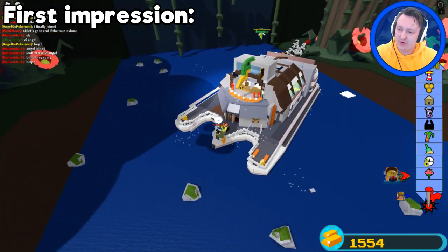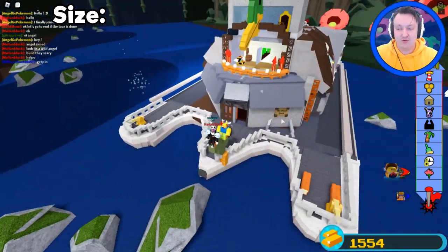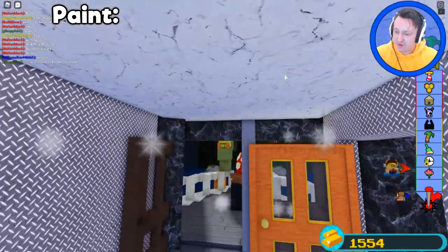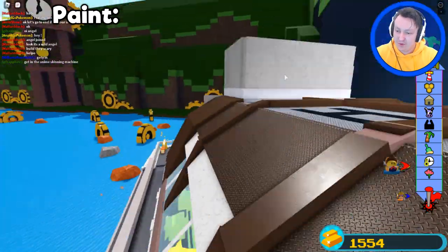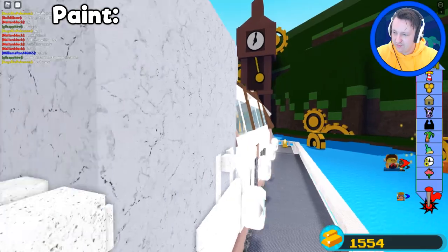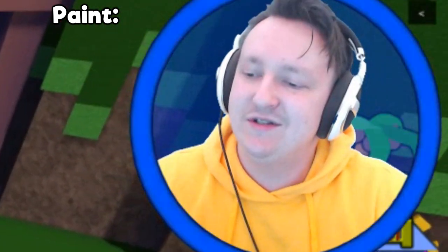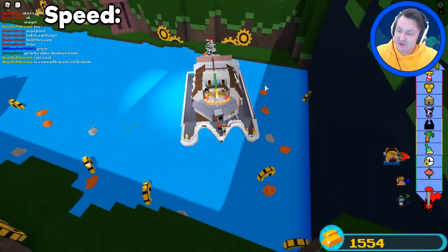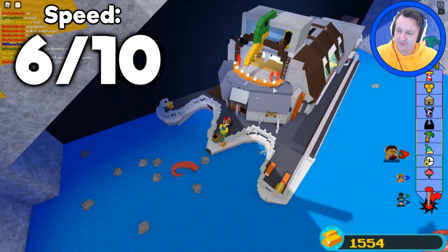I think it looks pretty cool, so I'm giving it a seven out of ten. The size - it's really big, it could be bigger but it might get stuck. It's actually pretty good size, so I'm giving it an eight for size. The paint - a lot of the blocks are painted, there's only a few blocks that are unpainted and they look still pretty good. But there are still actually a lot of parts that could use more paint and more color. I'm giving it a six for paint because there's a lot of gray. Speed - he said it was fast but it looks normal speed, which is a six.